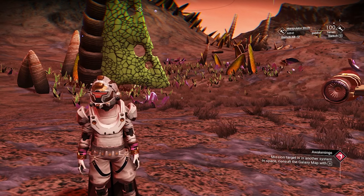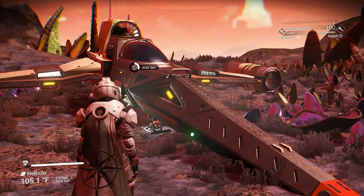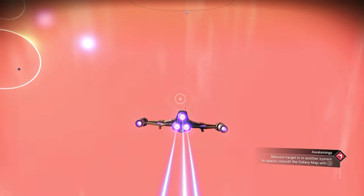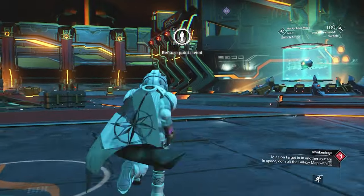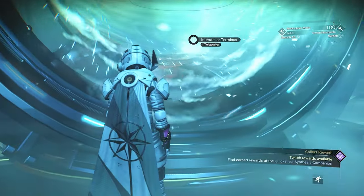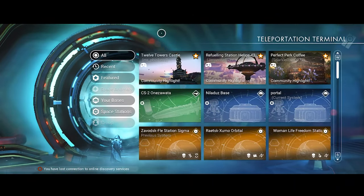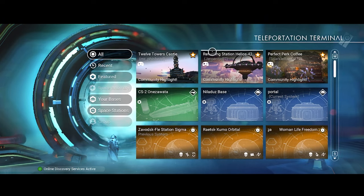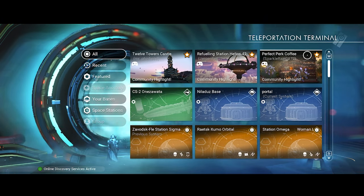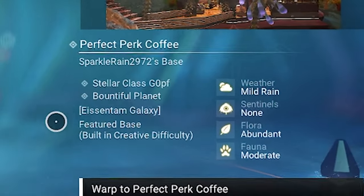How to go to Eissentam Galaxy? It's very easy. We need to go to Nexus here, then go to the anomaly. After we go to the anomaly, we need to go to the big portal tool here. When you come to the portal tool, you can see there are three featured bases. If you look at the one on the right side and click on it, you can see it's inside Eissentam Galaxy, and you can just warp to it.